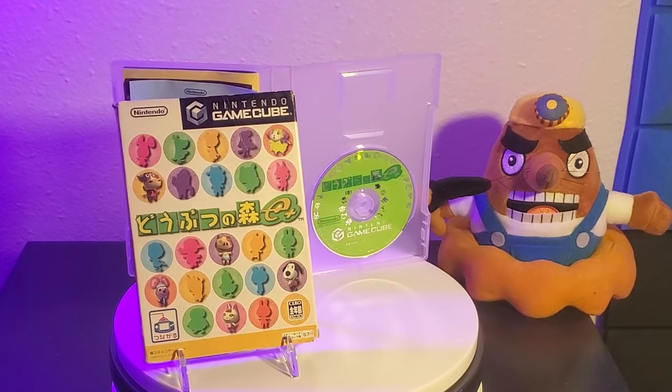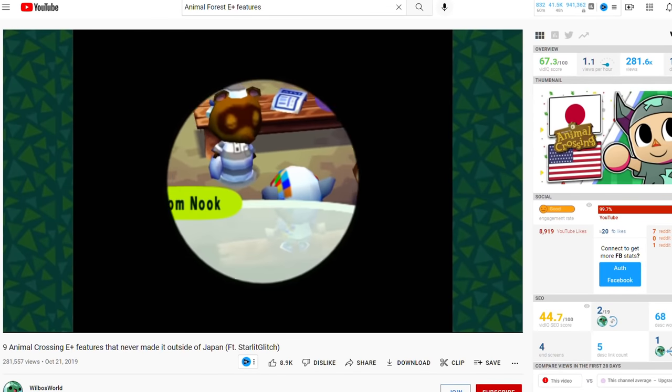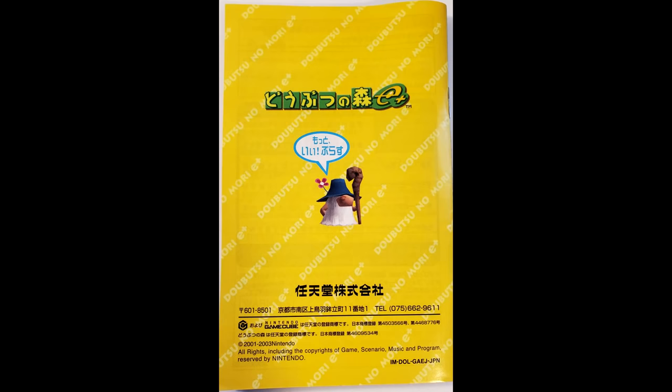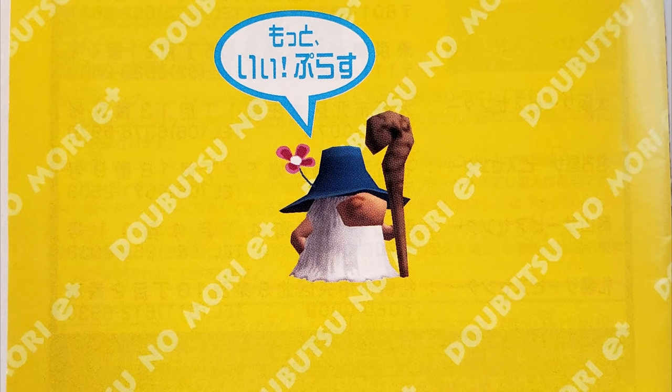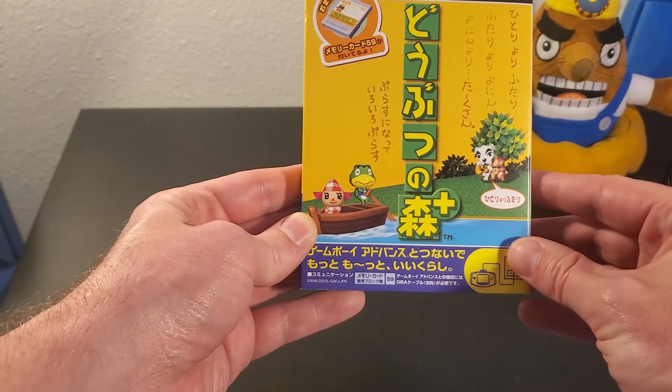I also have the E Plus version, which came out after Animal Crossing in the US, so it has even more features, as well as some features that the American version had that the Plus version didn't. I'll quickly mention this blurb on the back of the manual: 'Motori purasu,' which sounds like E Plus but means 'even better, plus.' And there's a lot to talk about with all this 'plus' business.